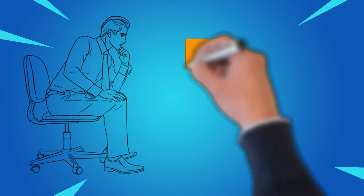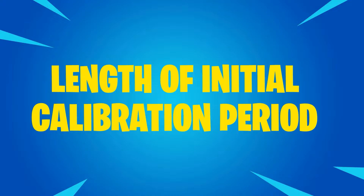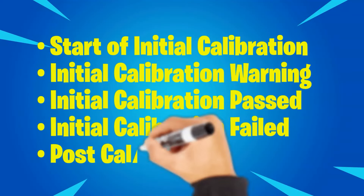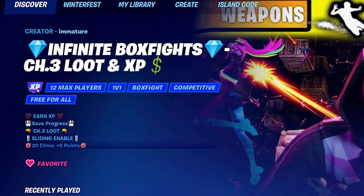Publish your map to discovery and the waiting begins. When you publish your island, it will need to go through a calibration process — it will evaluate how often players receive each Accolade compared to how long they play. During the initial calibration period, players can only earn playtime XP. The length of calibration depends on the engagement your map gets and will vary based on how popular it is. You should be notified through email for key events: start of initial calibration, calibration warning, calibration pass, calibration failed, and post-calibration failure. Note that calibration email notifications are currently not working, but should be resolved soon. The only way to know XP is live is to find your map in discovery — below the title there'll be a little purple XP icon.